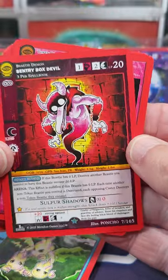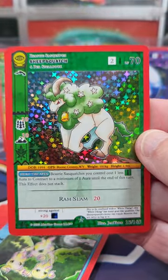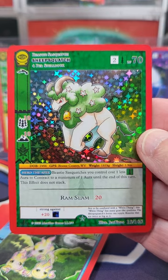Four to the front. Another Sentry Box Devil followed by another Sheep Squatch — we're on a roll.